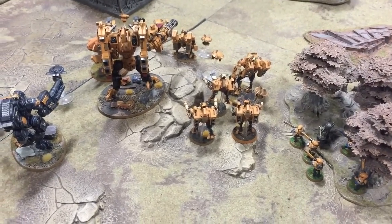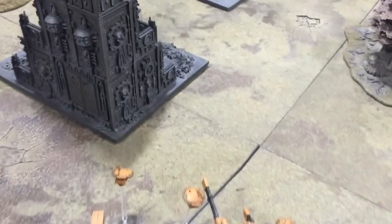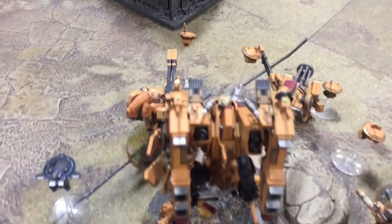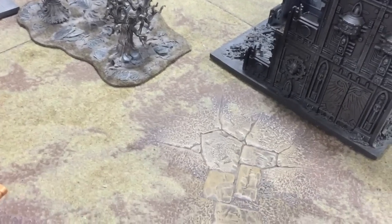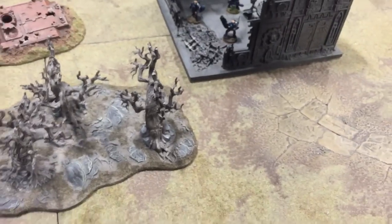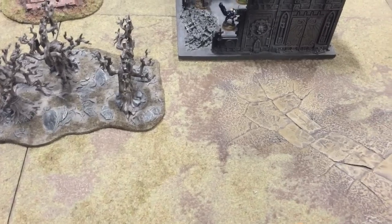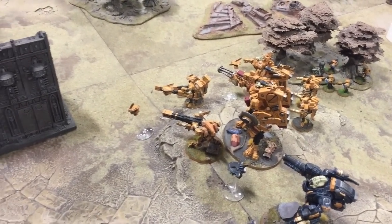Good round of shooting. The crisis suits with support from the commander and a markerlight or two took out the Dreadknight over there — awesome, because he's heavy support so that's an extra victory point. The Riptide, broadsides, Ghostkeel, and Hammerhead all fired at the other Dreadknight and left it with one wound. Then these boys hiding down here finished it off with sheer weight of shots — another victory point. I'm going into the assault phase but there'll be no assault as such; I'll use my jetpack moves and hand over to the Grey Knights.